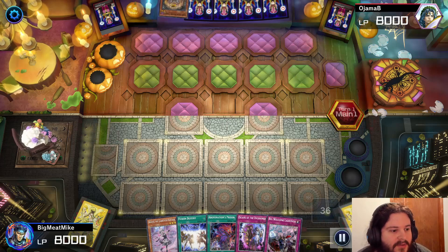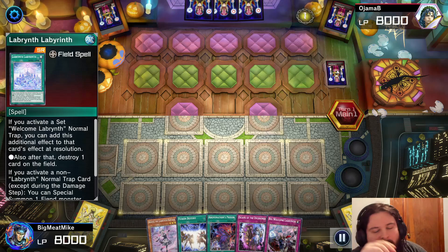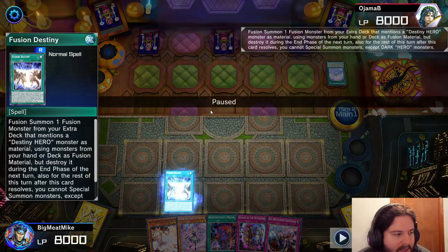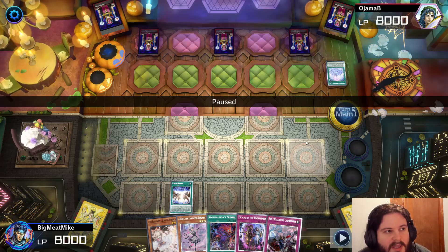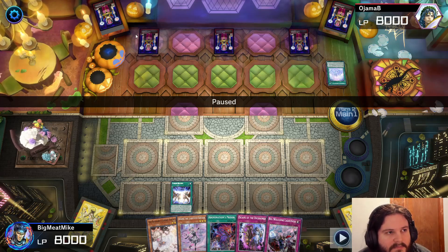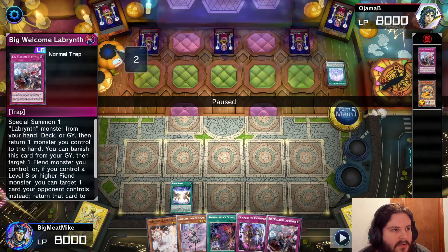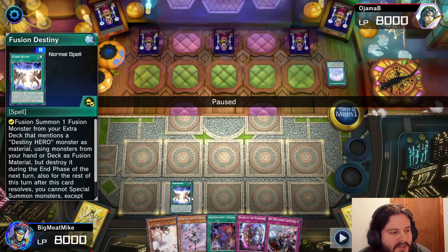We're here with game number three against Ojama Bee, and they're also playing Labyrinth. Our hand's pretty cracked. Now, Randy was watching this game and he didn't like the play I did. I did the play I did because I personally thought that if I got DPE on the board and kept resolving it, it would clear him out. The problem is he's running Big Welcome — he has Big Welcome in the graveyard and I didn't notice it when I was using Fusion Destiny.